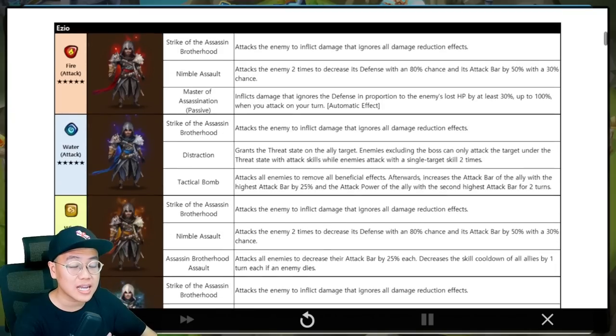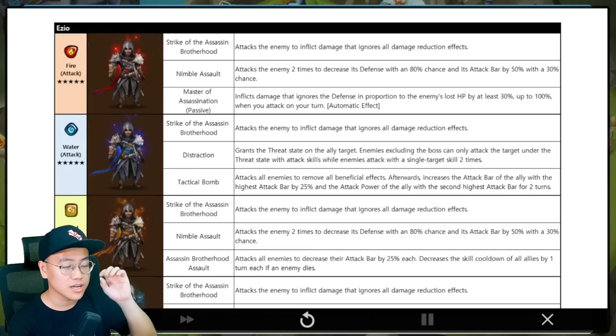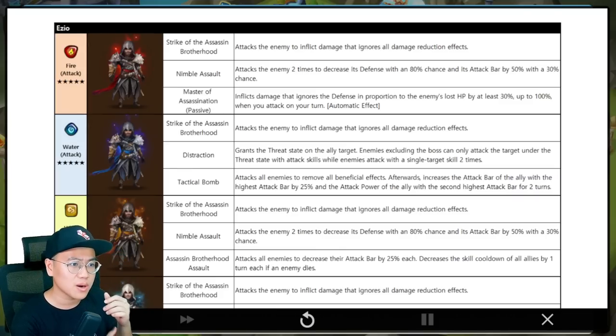But let's take a look at the other new units. So first we have the Fire Ezio. We have the skill of this one shown in the previous video already as well — another sort of single target damage dealer. Moving on to the water one.